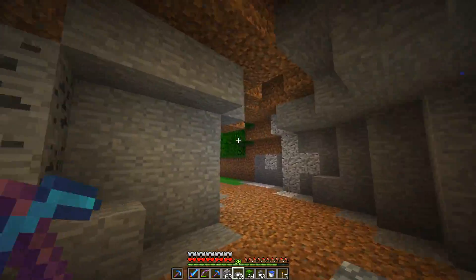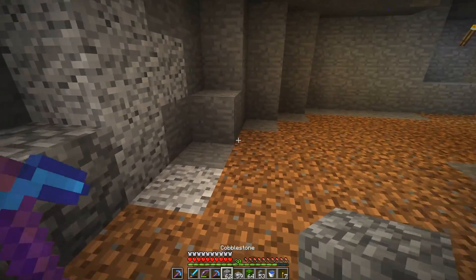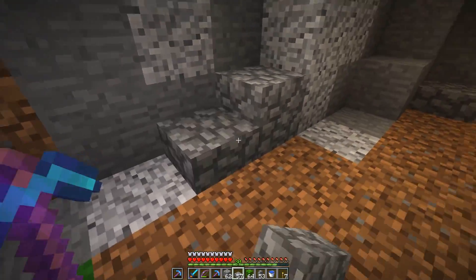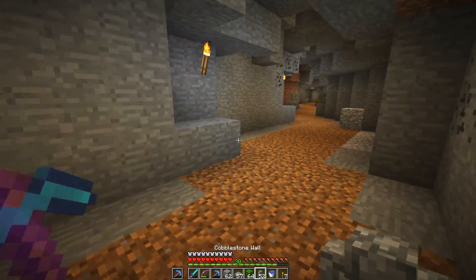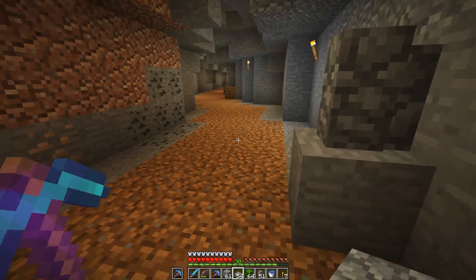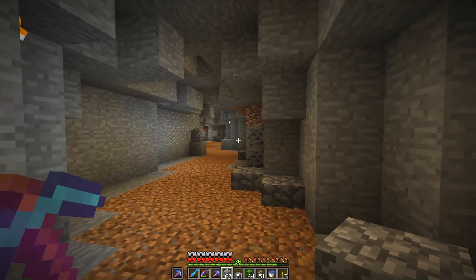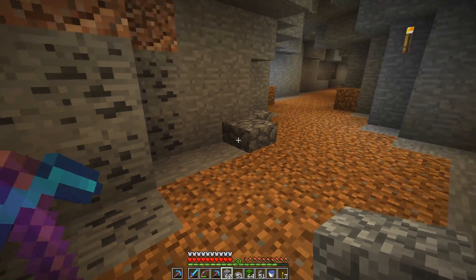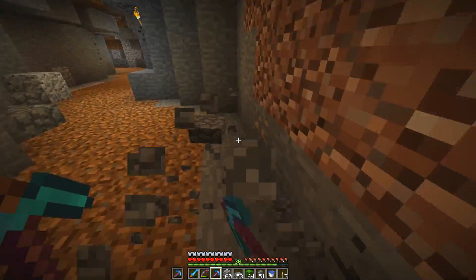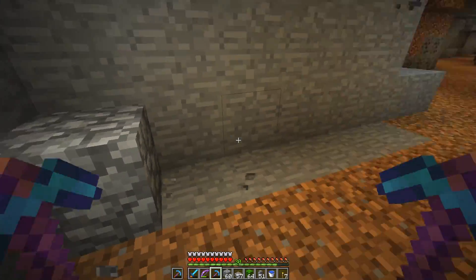I'm thinking it looks pretty good. I'm gonna leave all this stuff along the side because I think it all adds to the immersion. But now, before we flood it, I think what I want to do is work on the bottom first — just put the occasional cobblestone here and there to make it look a little bit more natural. I have to keep in mind the water's actually gonna go to here. So anything at this level is not really gonna do much. So let's keep it like that.